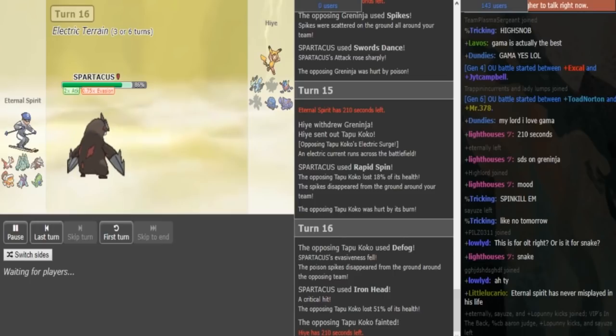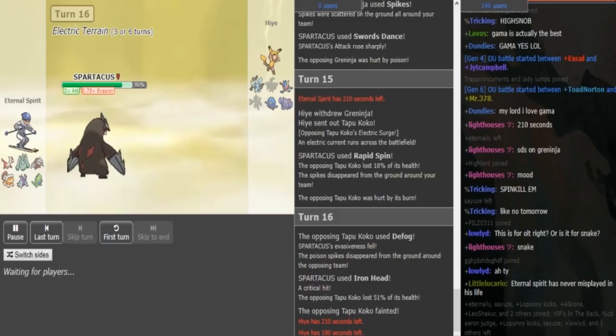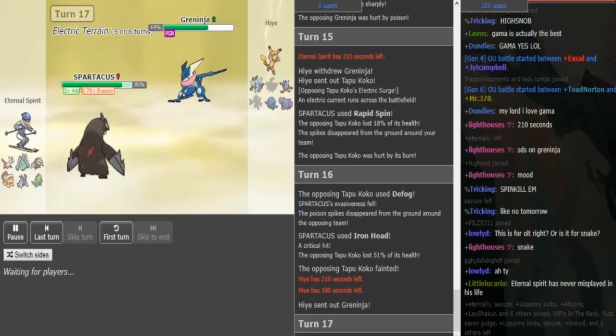Eternal Spirit is pretty far ahead at this point. Some of his aggressive plays are so — even if you know the opponent is gonna overpredict, even if you're pretty sure he's gonna do that, it's still crazy to make those plays because if they go wrong that could put you in a bad spot. But now he's pretty far ahead. And even if the Greninja gets Ash, it's Poisoned and gets chipped. I don't think it's even that bad for Eternal if Greninja gets Ash, because if it locks into Dark Pulse he can just Pursuit trap it with Tyranitar after. And if it locks into the Water move, he can just go Toxapex and get the T-spikes back up — and then the T-spikes would stay for the rest of the game, still affecting three out of four members.